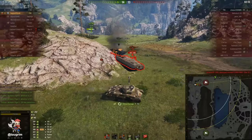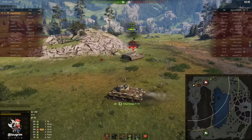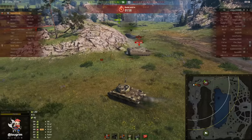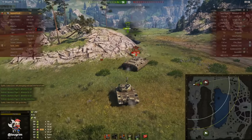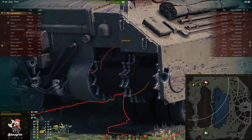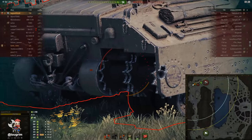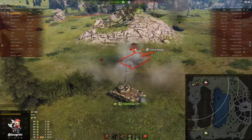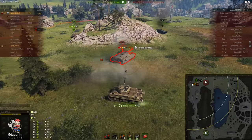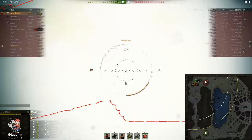That shot on the T95 is totally intentional — I got him to burn his repair kits and now all I need to do is shoot him in the tracks. One thing about the skirts on the T95 is that if you're dealing with a low-penetration gun and you hit the skirts, it won't penetrate. I need to make sure I come over and have enough of the angle that I'm shooting through the tracks and into the hull — that does the magic combination of both tracking him and damaging him. Even though my reload is slow, it's fast enough for me to track him just after he repairs.